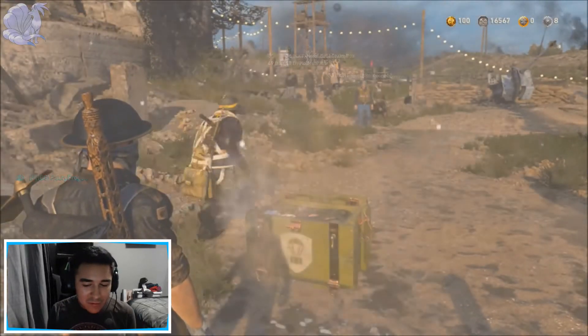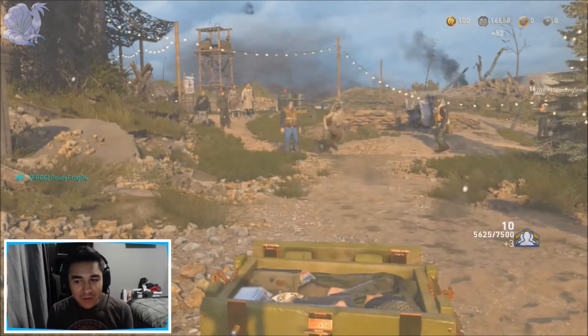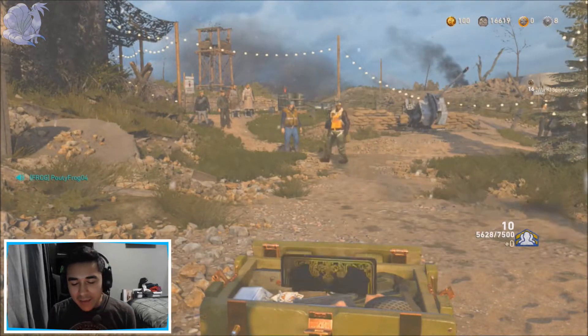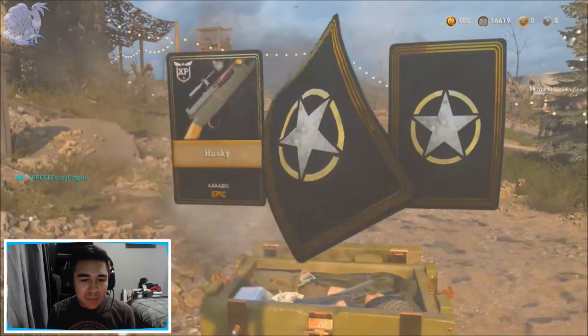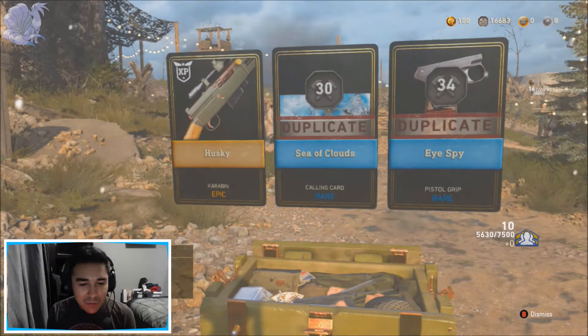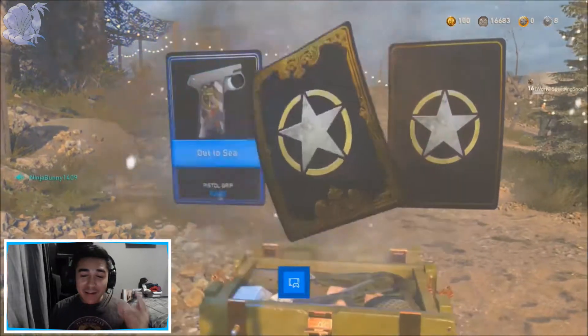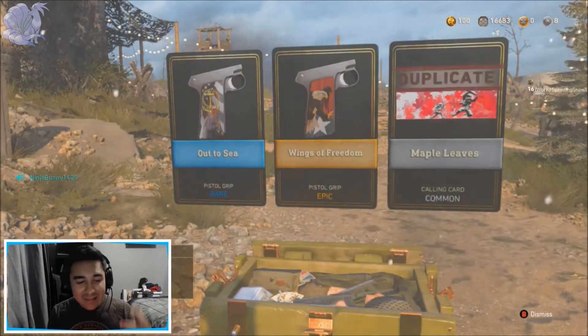So now we're off to the Rare Supply Drops. I racked up these 10 Rares just by completing the Orders, as well as just being lucky in-game. And I racked up the 10 Commons — ooh, an Epic! The Husky Caravan. I actually never knew that variant existed, but I'm going to screenshot it. And I got another Epic, and it's just a pistol grip.